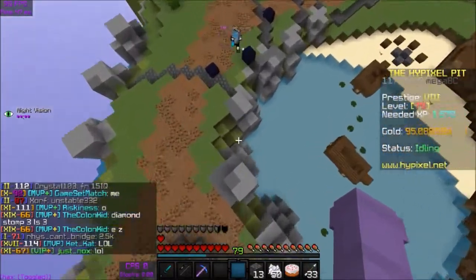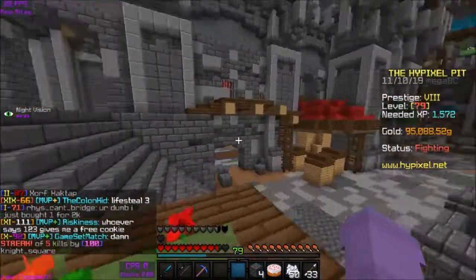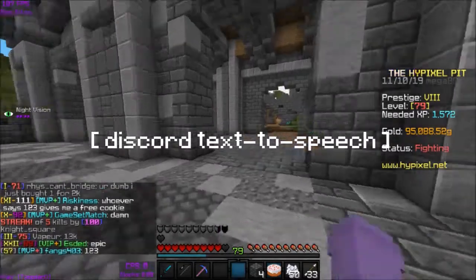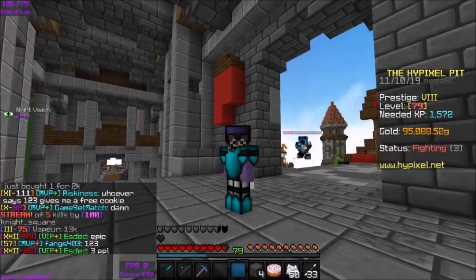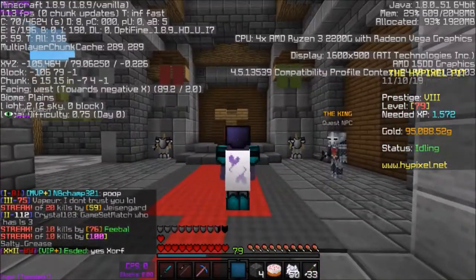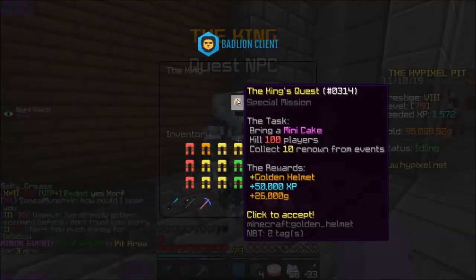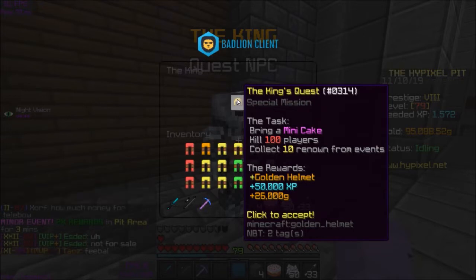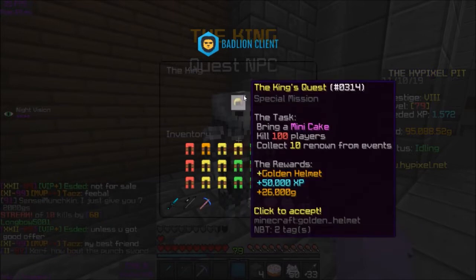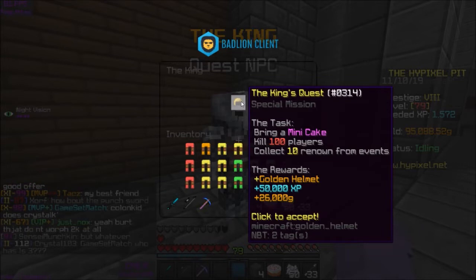I'll go tell you why it says that — I'm about to head out. Here's the king right over here. You just go from the pit, which is right over there, straight west, and you'll find his throne right here. You basically click on this and you can accept the quest. The king's quest requires you to bring a mini cake to him, which I have right here — that's why you need the baker's quest first. And then kill 100 players, which is easy, and then collect 10 renown from the events. So that's really the main struggle of this.